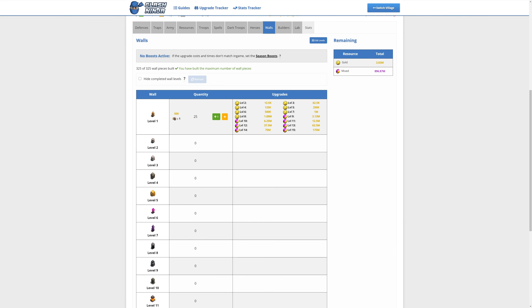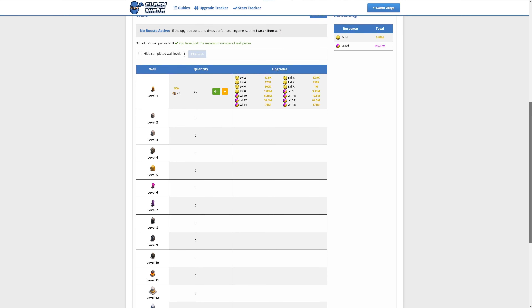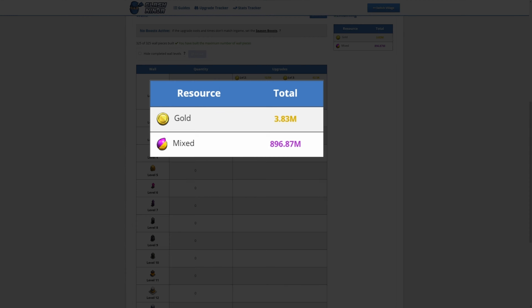Onto walls. For the first time since Town Hall 11, we're getting 25 new wall pieces and a new level — level 15. Initially, only 100 level 14 walls can be upgraded. The costs listed here factor upgrading all of the new wall pieces to level 14, and then upgrading 100 of those pieces to level 15. That's 3.83 million gold for the early levels, and then 896.87 million of either gold or Elixir for the rest of the upgrades.